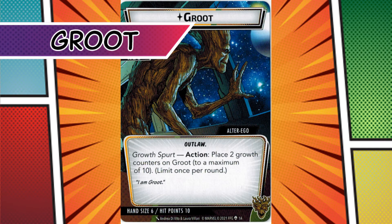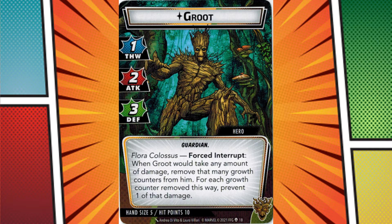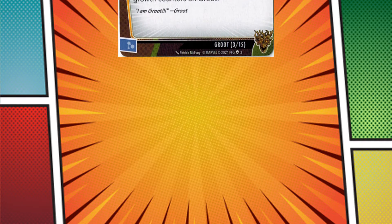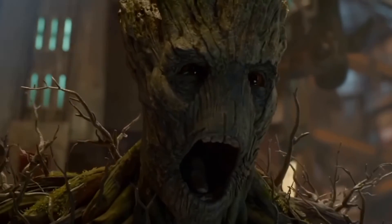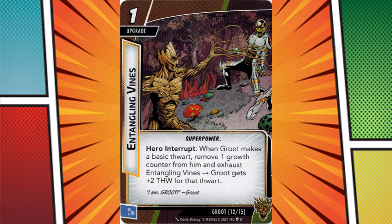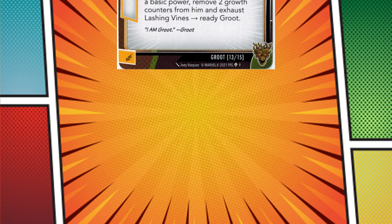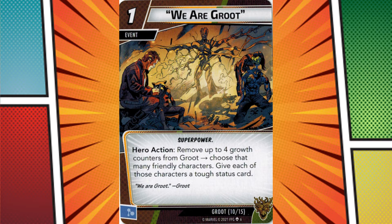Groot's interesting because his core design can branch off in a couple of directions depending on your aspect and build. At face value, he is a super tank. His alter ego ability and cards like Fruition allow him to build up growth counters. Growth counters block damage and then are discarded, which makes Groot one of the strongest defensive heroes in the game. On the flip side, Groot has great offensive and even thwarting potential with I Am Groot and I Am Groot, as well as versatile upgrades such as lashing vines, entangling vines, and vine spikes. But they all use his growth counters.